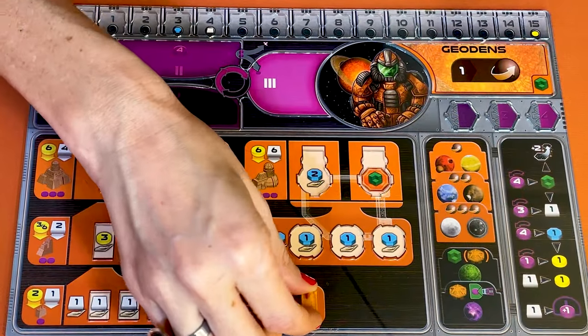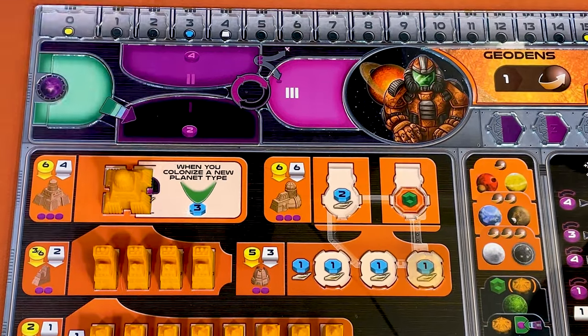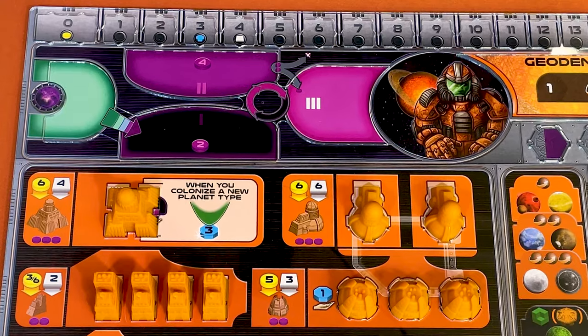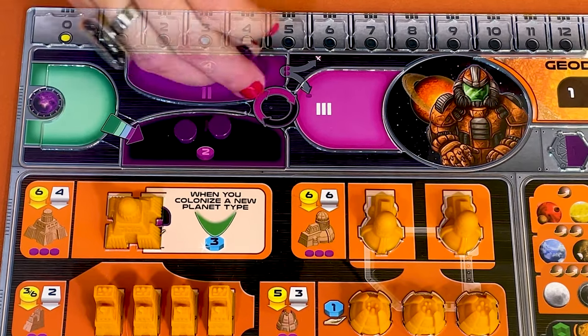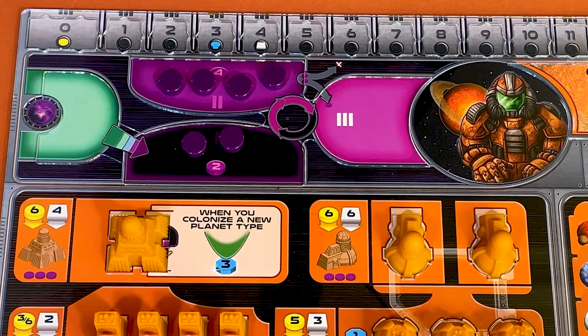For now, place your eight mines, four trading stations, the Planetary Institute, the three research labs, and the two academies like this on your faction board. Place the number of power tokens shown on the power cycle area one and two. Here it is two and four.